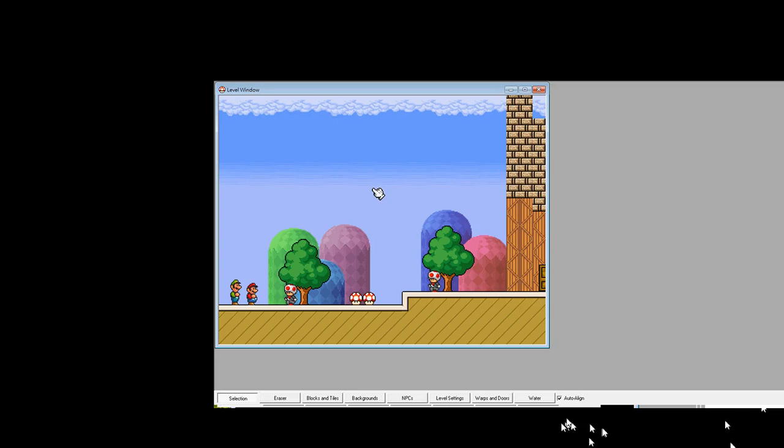For ending two, you find the secret exit in Bowser's Castle, learn that Bowser is tricking Mario, and fall into a corrupted world. You eventually get back up through the city and survive an apocalypse land — though those levels aren't quite finished yet.